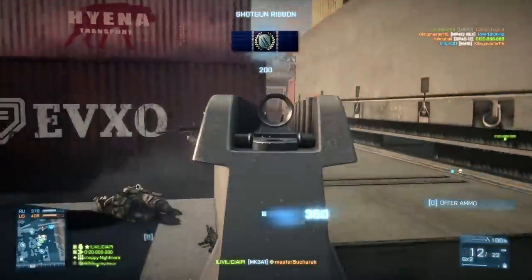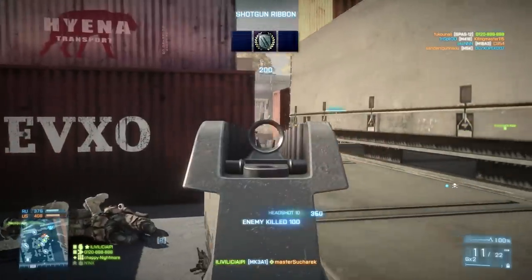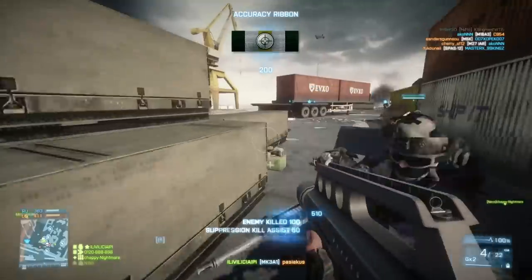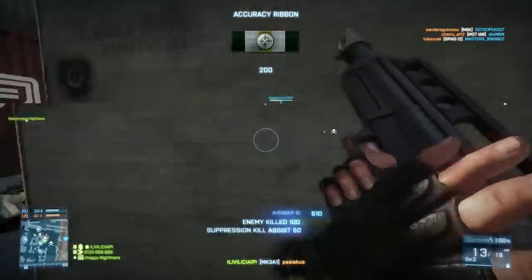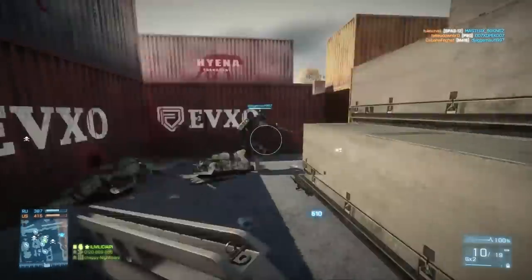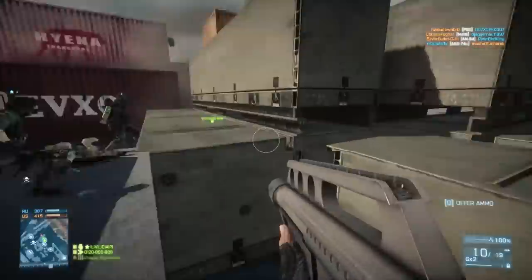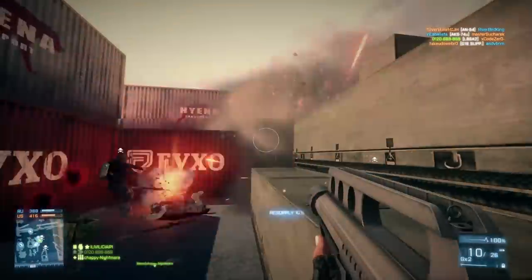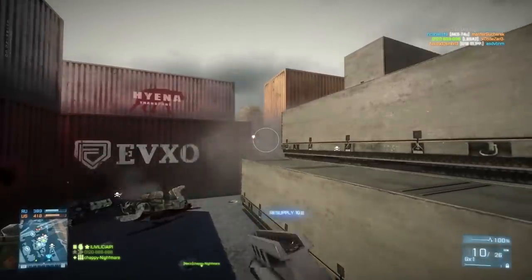Alternatively you can aim down sights, but as you can see here, aiming down sights with this gun using the iron sights is atrocious. Why suggest using iron sights with this gun? A Cobra red dot sight would have been so much more preferable. The iron sights take up practically your whole screen, so it's very easy to lose your target.